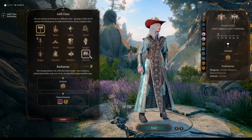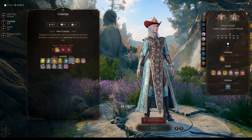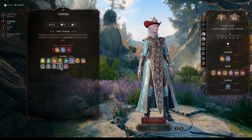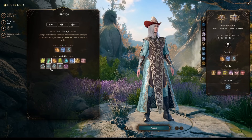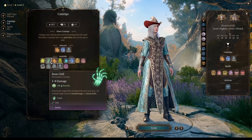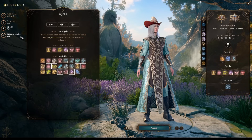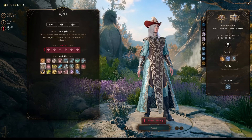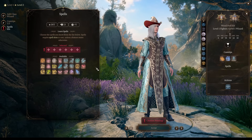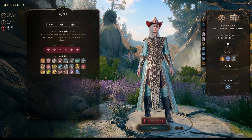At level 2, we're switching back to wizard. For starting cantrips, I recommend going with Firebolt, Shocking Grasp, and Minor Illusion. If you're not planning to use Minor Illusion a lot, then pick Light or Bone Chill - but it doesn't matter too much, all the spells are really reliable. We have a large variety of spells from level 1, and I will tell you what to pick so you will be really powerful.